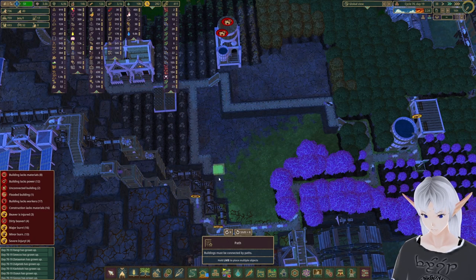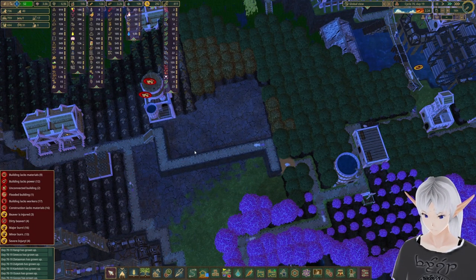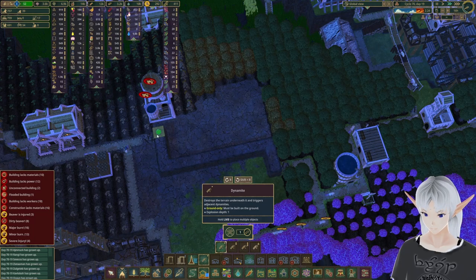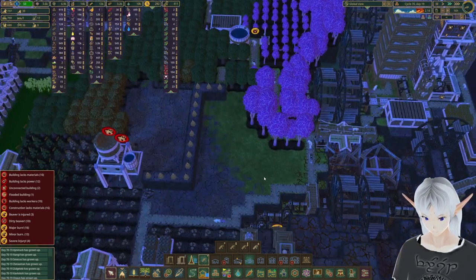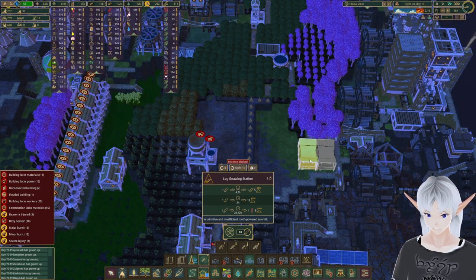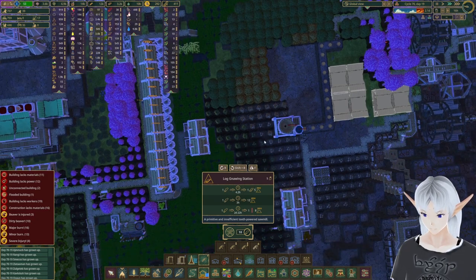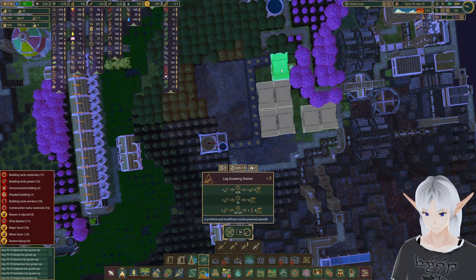We're gonna put a road right around the edge here. These can go - get off of there. Let's take these out of there. Now as for what we're going to do here, I would really like to move these a little closer to some tree cutting areas. We're going to make a place for more of these - how many do we have? One, two, three, four, five - we have six. I would like eight, so we'll put another one in when they get the dynamite here.